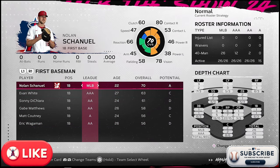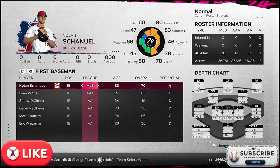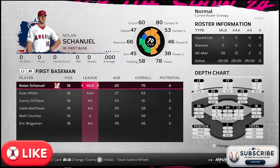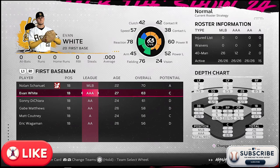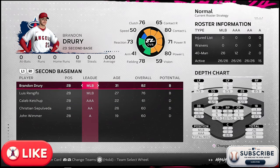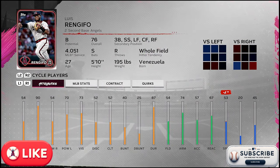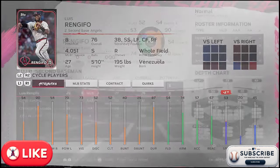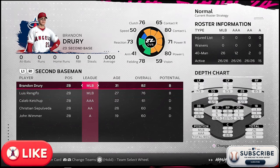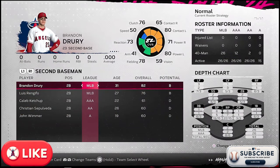I've been watching spring training and saw Nolan Schanuel, who was drafted and is already pretty solid. My hope is that we've got a legitimate first baseman — that was something we were trying to find in the last series. Evan White is decent too. It's a younger crew at first base. At second base, I'm a fan of Brandon Drury. Ringifo can also play all over the field — I'd like to see how we can keep him around and have him succeed.